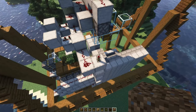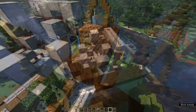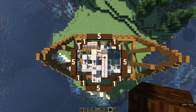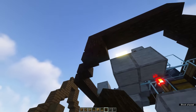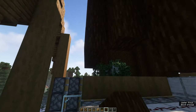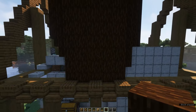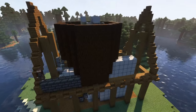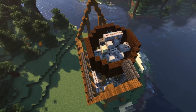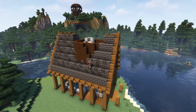Next up is the base of the tree. I'll freeze the frame right here to show you the dimensions. Build this one block up from the redstone torch of your TNT duper. Build this downwards so that it integrates into the roof we're about to fill in. Using deepslate bricks and deepslate tiles, fill in the roof. And make sure you integrate this tree trunk into the roof.